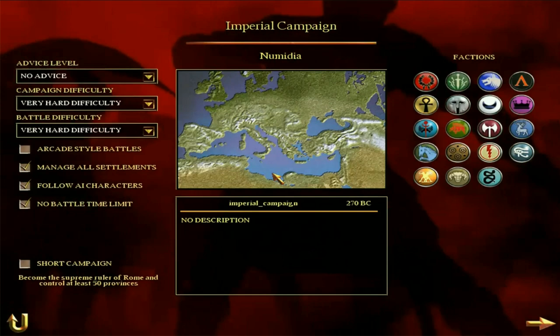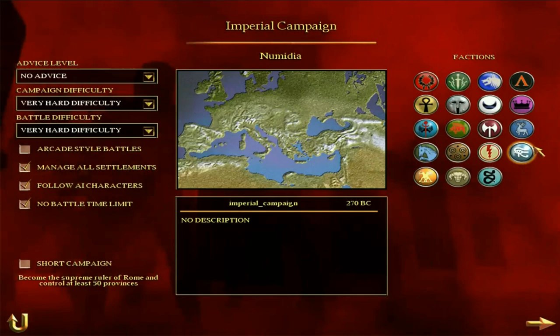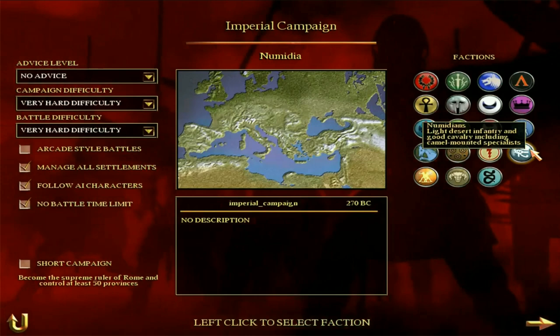But there are several things that are difficult about Numidia. One of the main things being economy, and possibly starting positions as well. Numidia is described as light desert infantry and good cavalry, including camel-mounted specialists.